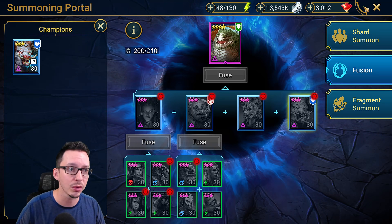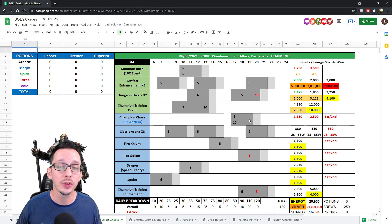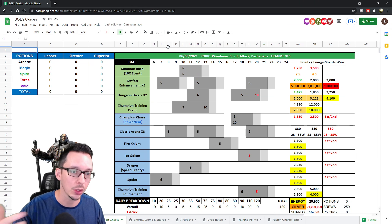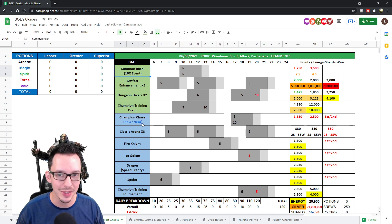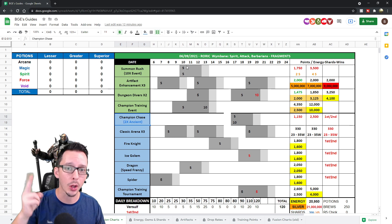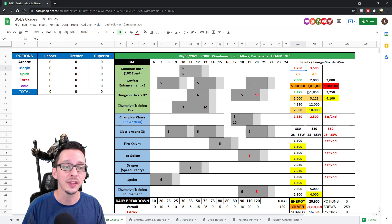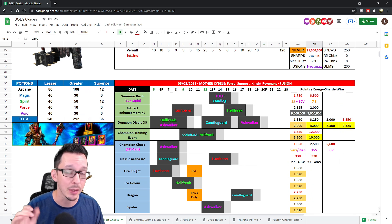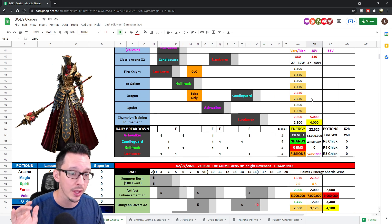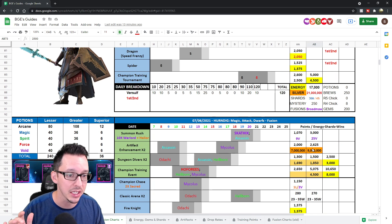Let's quickly go over the pre-fusion chart. I still don't know if it's going to be a 10x event or 2x event for the summon rush or champion chase, or if the champion chase is first. But one thing is for sure — the summon rush and champion chase tournaments were harder last time with Mother Sibel. They pushed up the difficulty, and they might increase it further for some of the other events and tournaments.